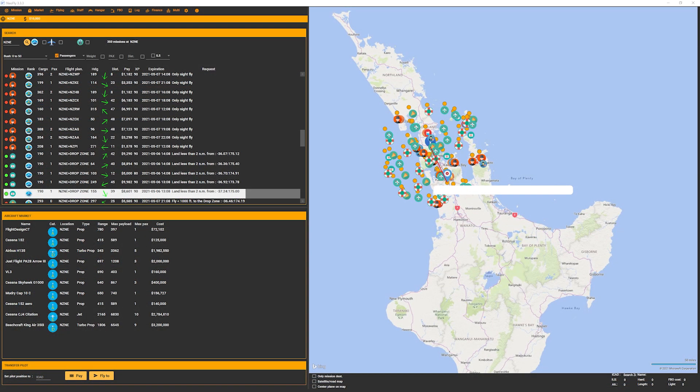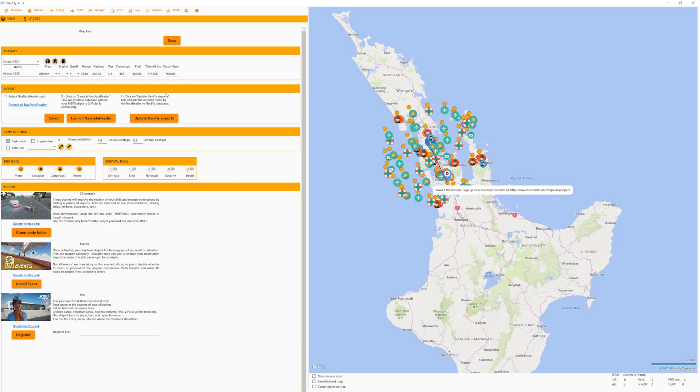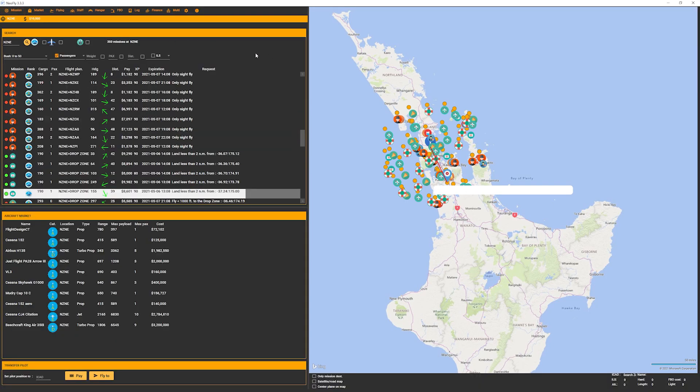The next one is NeoFly — a newcomer to the market, came into play about six or eight months ago. It's another free career add-on for Microsoft Flight Simulator, created by one guy who continues to update it on a regular basis. Looking at the UI, it's pretty basic but fairly decent. It does have the option for either dark mode or light mode, so there's a bit of flexibility. The app can be a little bit slow responding from time to time, but not too bad.